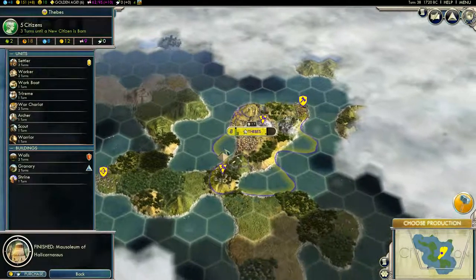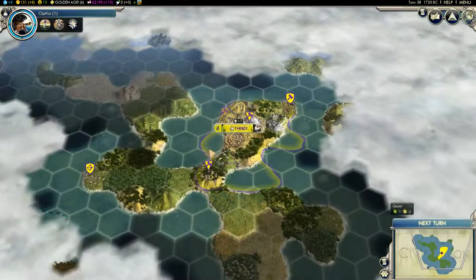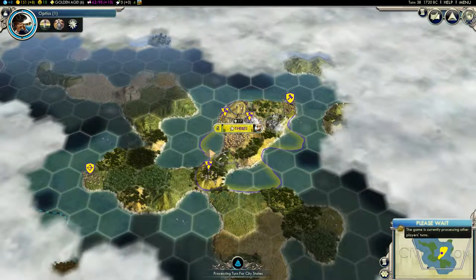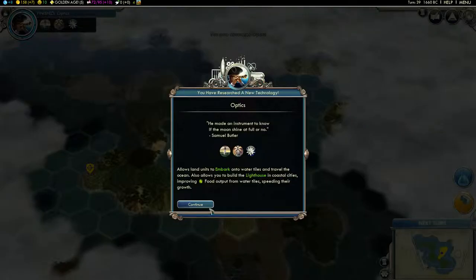Austria is really cool — Austria can buy city-states. Like, after being allies with them for so long, you can just buy the city-state. Can you imagine it?